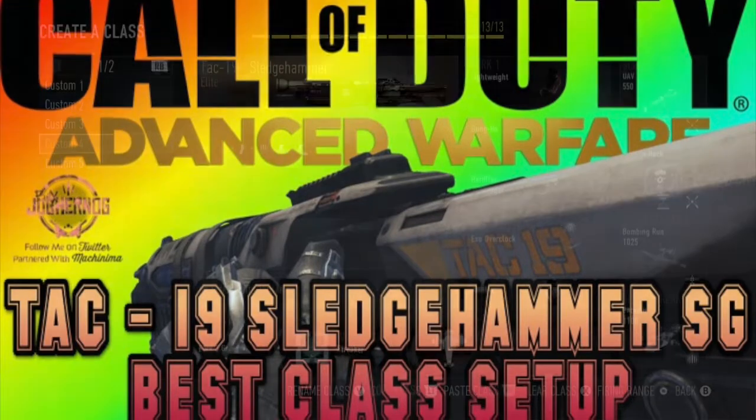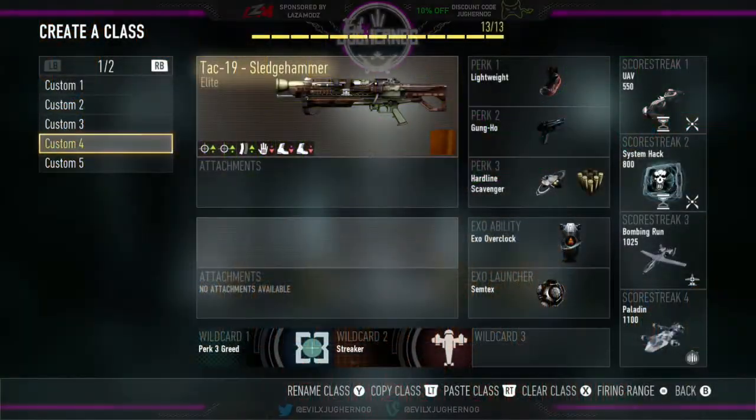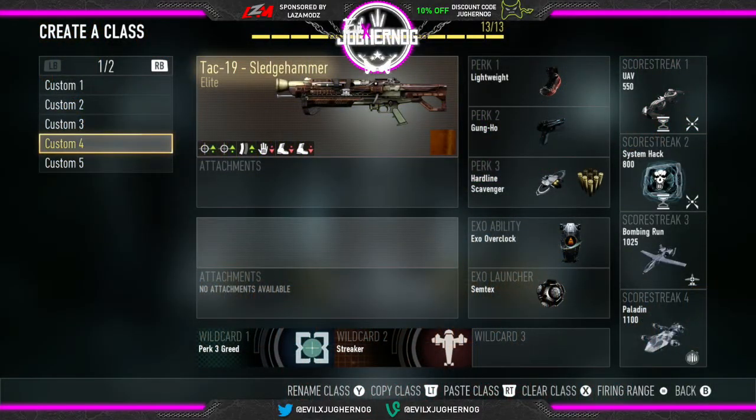On this weapon class we have Lightweight, Gun Ho, and Hardline as our three perks, and Scavenger. We have the Exo Overclock ability and one Semtex grenade. For scorestreaks we will be using the UAV, the System Hack, the Bombing Run, and the Paladin.